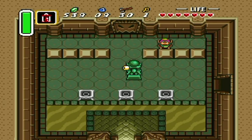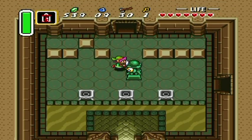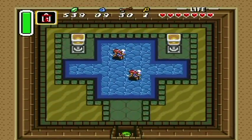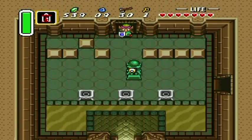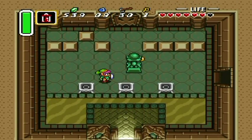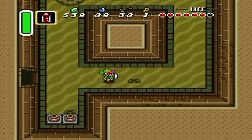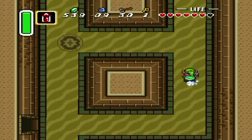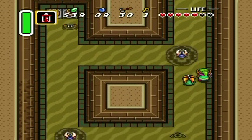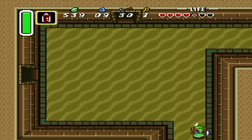I'm just trying to look for the thing I need — that's a fairy fountain. You can't seem to go back into the fairy fountain once you've entered it, which is a little unfortunate. But it doesn't matter because I can get fairies elsewhere anyway.